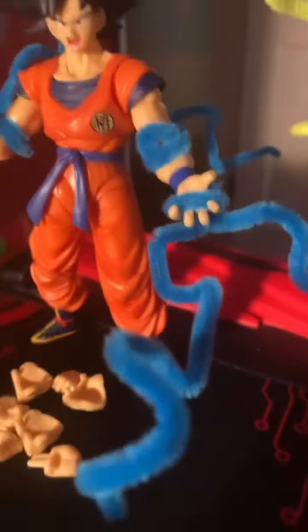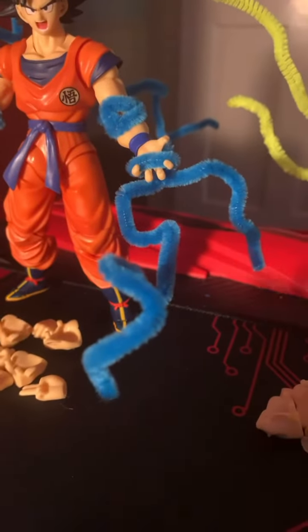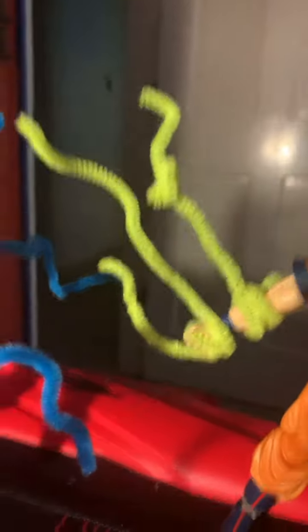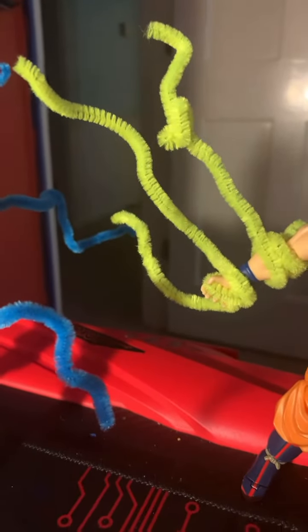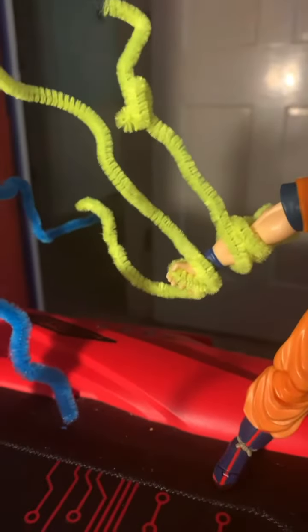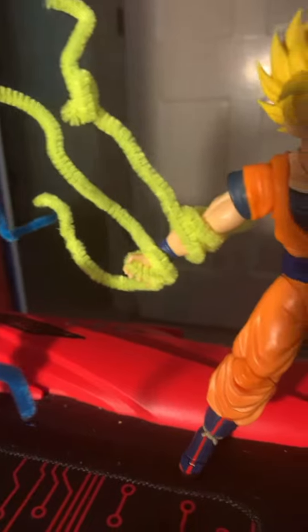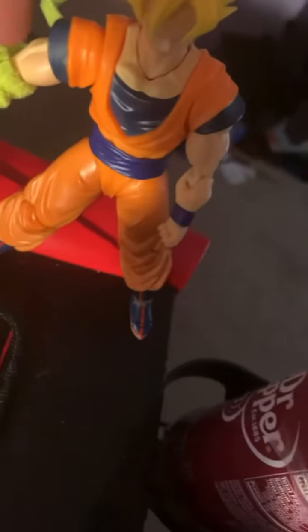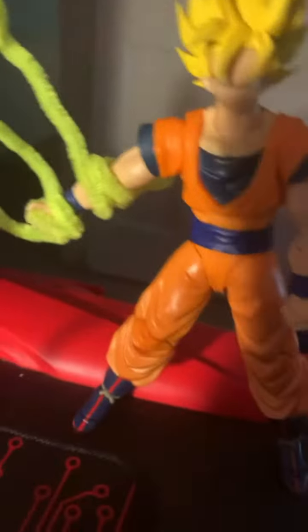But it looks cool, so I'm leaving it like that. And then I got Super Saiyan Goku with yellow coming off of his arm. Inform me if this is an actual power that it looks like. I was gonna actually make that little wire back there lead into here, and then it looks like it's coming out of his whole arm. But yeah, that's the Super Saiyan version.